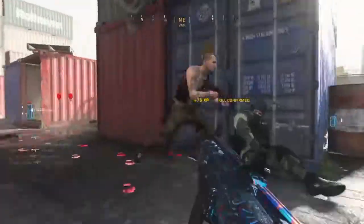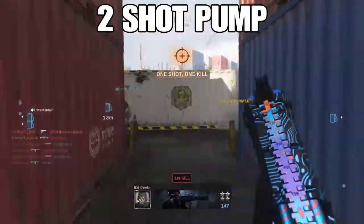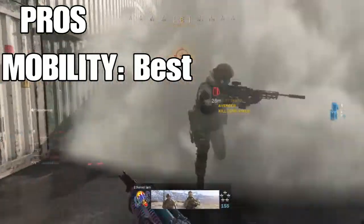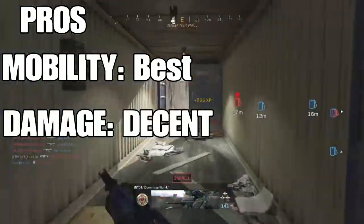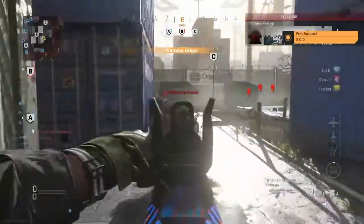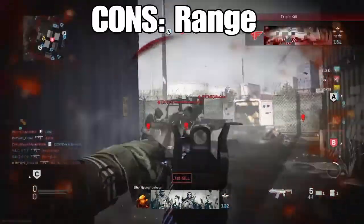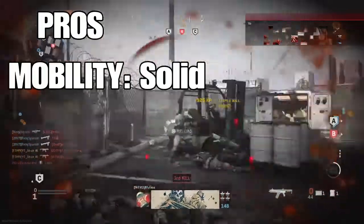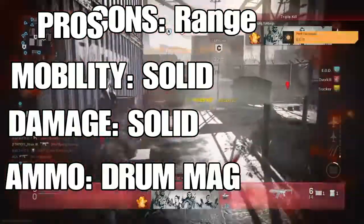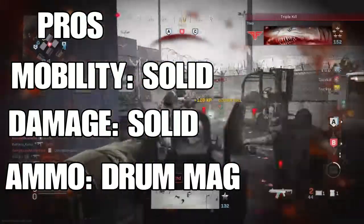The R90 is second. It's a two-shot pump shotgun — its best trait is that the mobility is the best out of all the shotguns in the game, and it has really good damage. The Origin 12 comes first. The cons are the range, but the pros are solid mobility, solid damage, and the drum mag is what blows this gun out of the water.